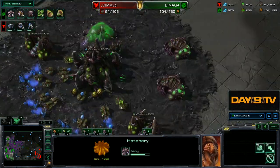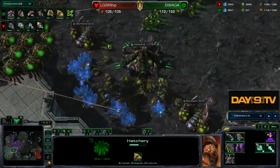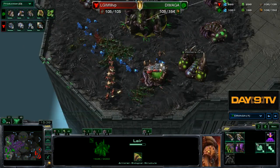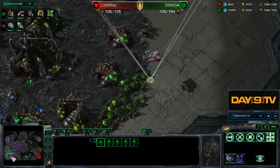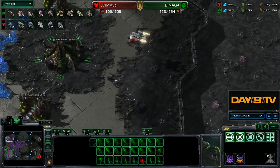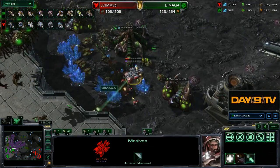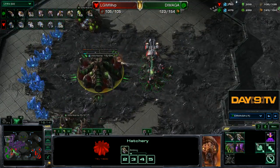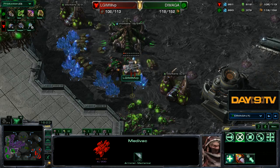Of course this is Demaga we're talking about — the king of ballerness. This is exactly why we don't take the fourth until we have our mutalisks ready to go, because it's so easy for multiple medivacs in multiple locations to destroy everything. 2-2 units don't die to zerglings ever under any circumstance — nope, never.